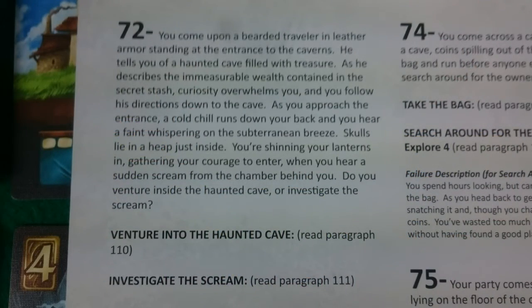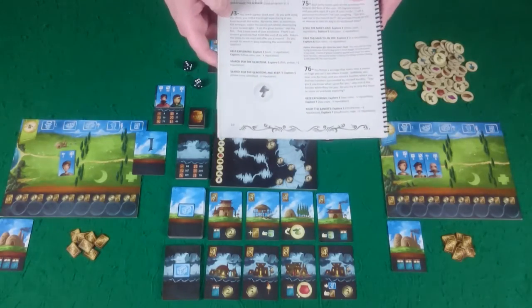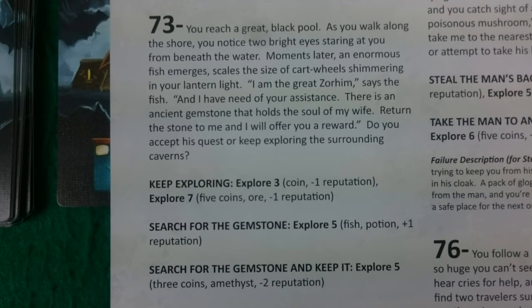You then get the encounter book and open it to the paragraph indicated by the cave card and dice. So here we have paragraph 72, which contains story text that you'd read aloud for the player. This would be the other player reading it, not the player whose turn it is. Then you ensure you read out the text in bold — this gives the options for what that player can choose to do. For example, in paragraph 73 you can see options like 'keep exploring', 'explore three', or 'explore seven'. You'd read those options out, not the bits in brackets — those are the rewards they get if they complete that challenge.